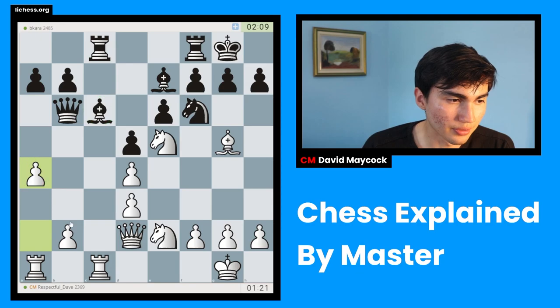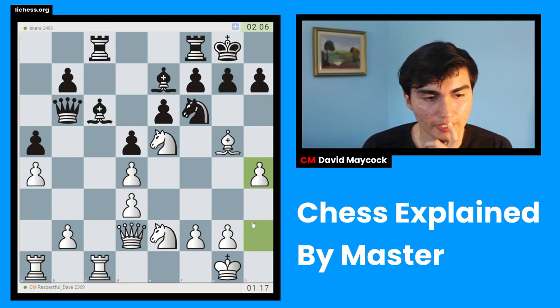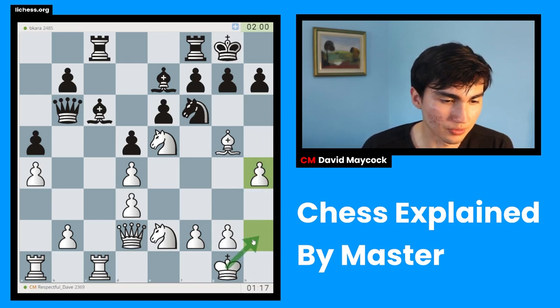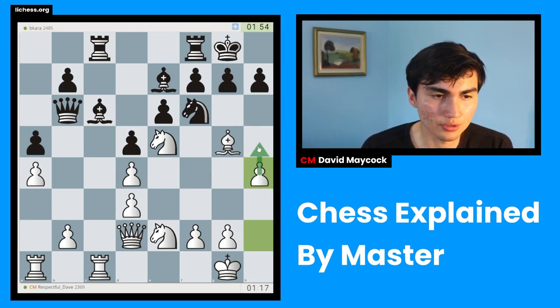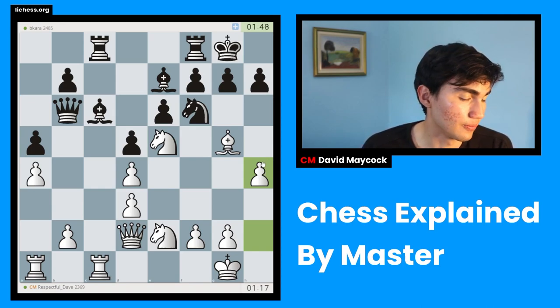My opponent plays this; I'm going to start with a4 — I'm going to put pawns on the color of this bishop. I might trade this bishop at the end. I'm also going to play h4, which looks like a weird move because it looks like I'm attacking, but the truth is I want to give my king a little bit of air — opening a window. Also, maybe h5, h6 becomes an idea in the future. I'm not claiming I'm going to checkmate, but it might be a little bit annoying.